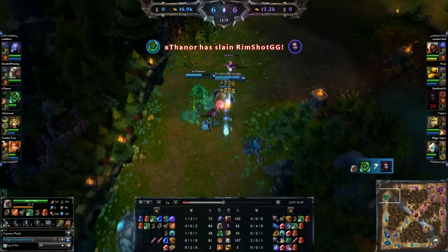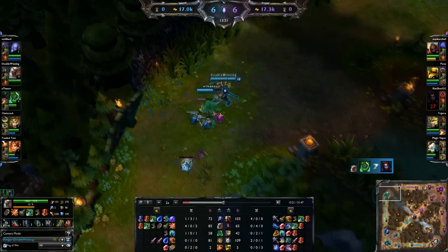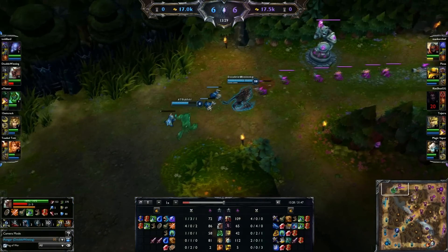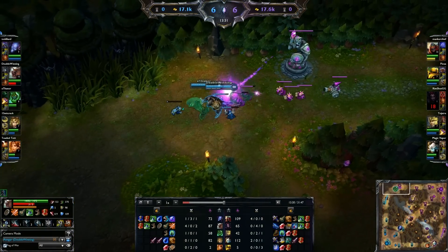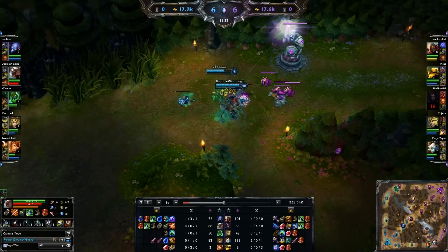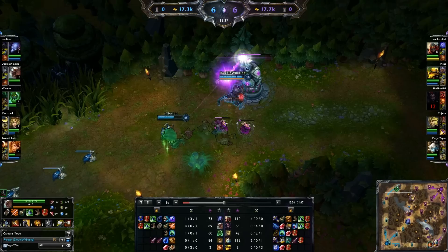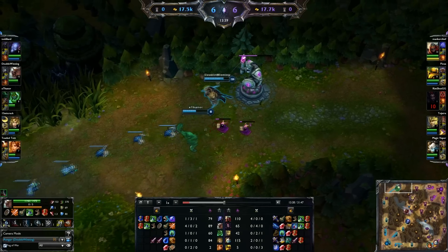Elise just gets ganked by Zac — she tries to Rappel away, Zac uses ult, pretty standard stuff, she dies. Looking at my items, I've built the Brutalizer now because it looks like I'm going to have to carry this game pretty hard. I can't really afford too much tankiness because I'm going to be a primary damage dealer.